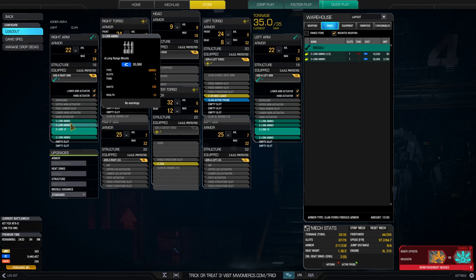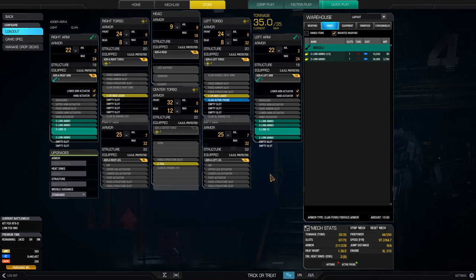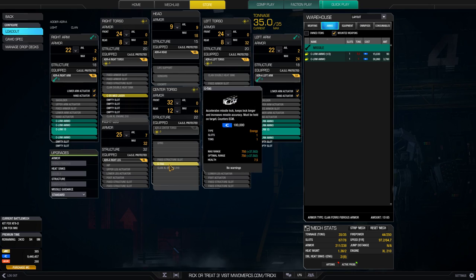And then after quirking, you get an additional 216 missiles added to this mech, so you're looking at about 1,296 missiles at your disposal. That's actually very impressive. You also have the TAG here to help you keep your locks, and a Clan active probe to help counter ECM.